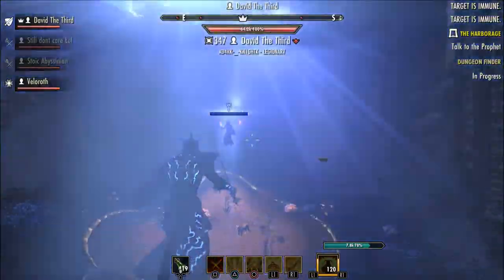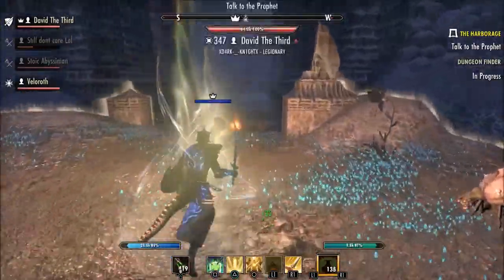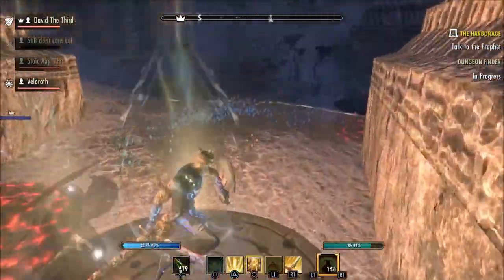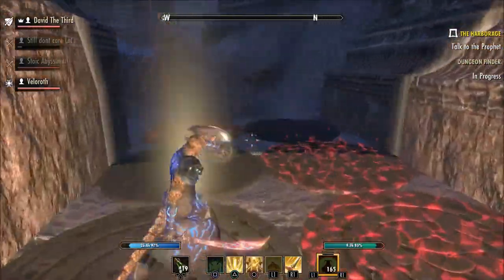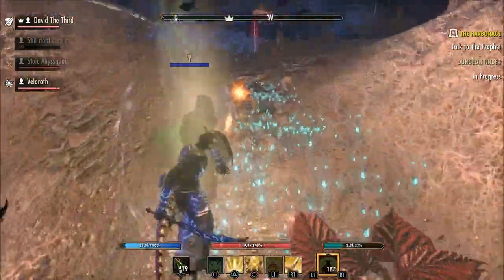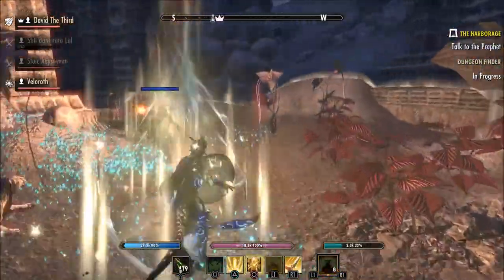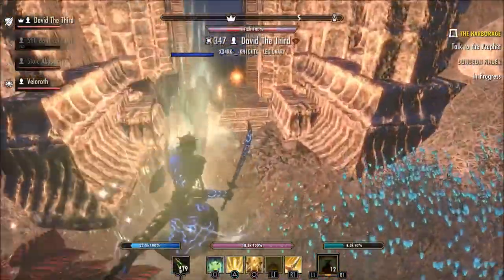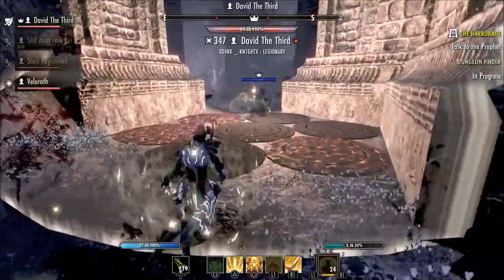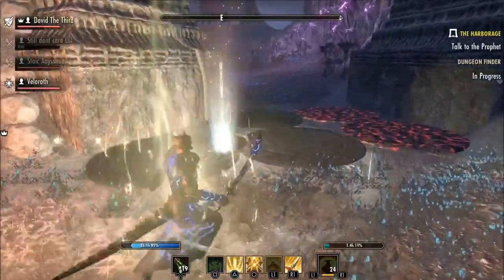There's no such thing as a wrong build as long as it does its job. Some healers like to go max magicka with high spell power, some like to go regen — it all goes by your preference and play style as long as it works. I went a bit mad with Breath of Life at that point because we had the boss down to low health, and when you go underneath that's usually when people start dying. Using Luminous Shards to stun the enemies helped a lot.